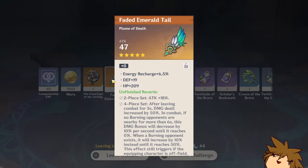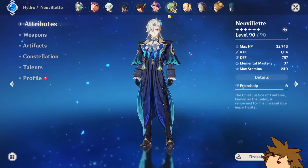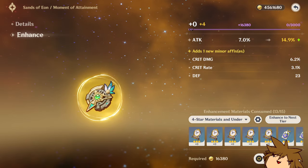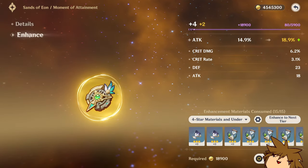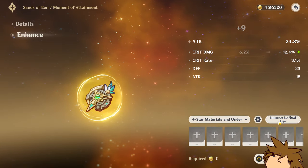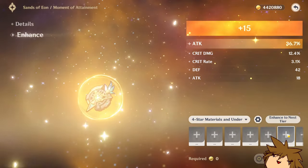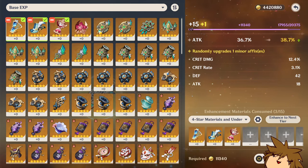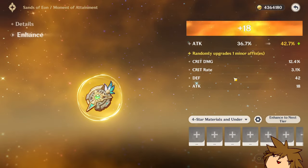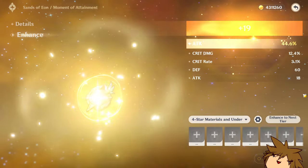All right, here we go - our very last one. We do have 40 more resin, we're going to do a little condensed after this. We should have enough for at least one level up to plus 20. We decided to go on the sands, let's do it - going to go all the way to plus 20. We got a flat attack roll, not what you want to see on this. An elemental mastery one would have been superb. Not a great roll, not by any means, but not a bad one - 6.2 percent. We do not want that flat defense roll - that might have been the worst thing we could see.